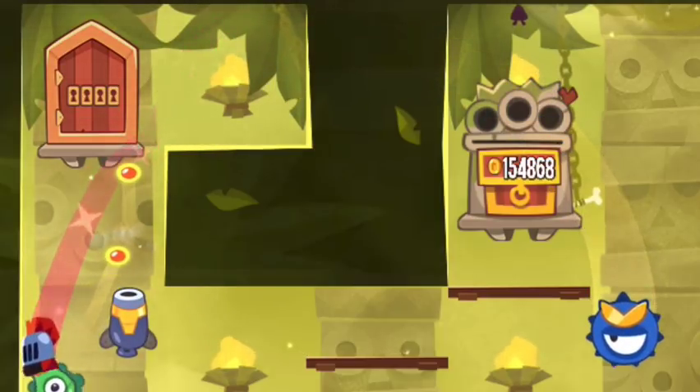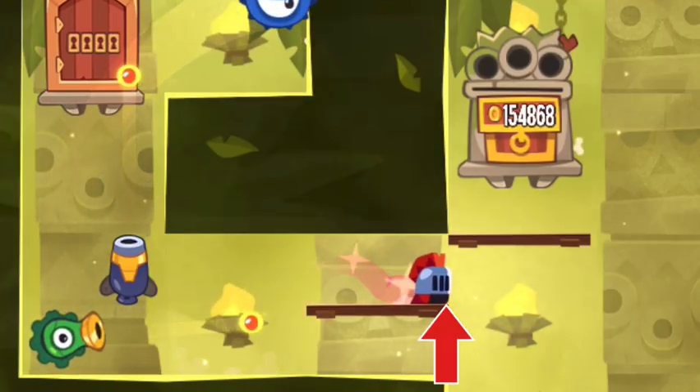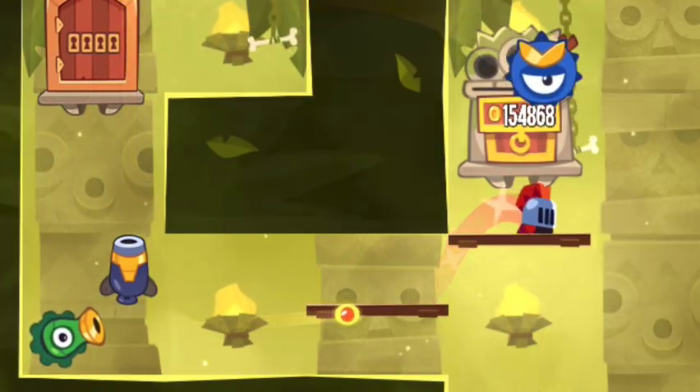Then you jump slightly for as long as you can still hit the ceiling. Then you drop off that edge, jump immediately back, and next you jump slightly before the end of that board.